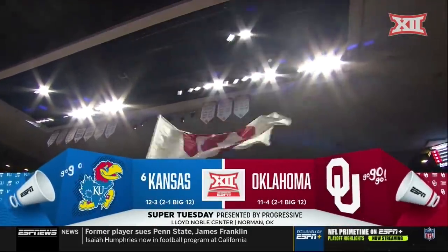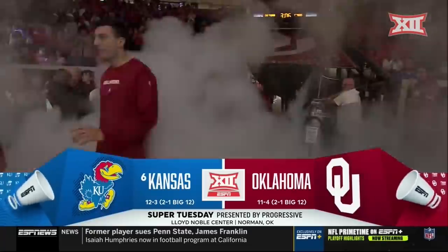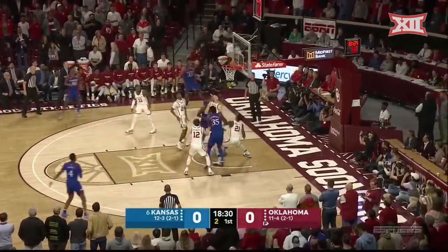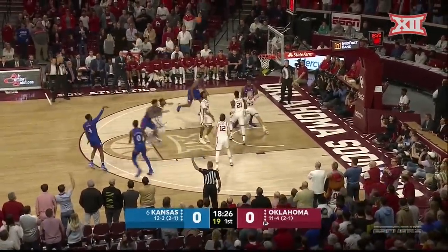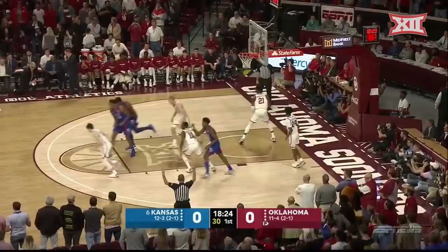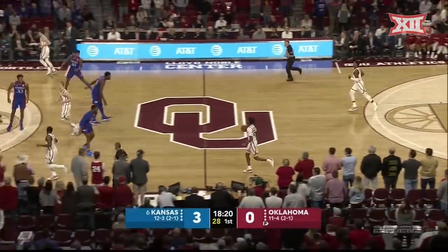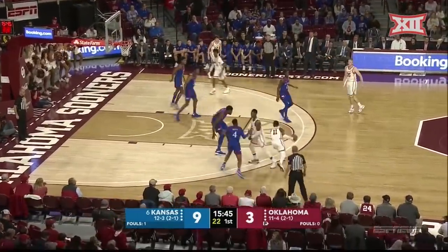It's the Oklahoma Sooners at 11-4 playing host to number six Kansas. That's a bouquet handoff. Garrett with a little floater. Garrett gets the rebound. Moss, straight up — got it. The transfer from Iowa able to knock it down, Isaiah Moss. Deeper on the defensive end to keep Kansas out of the lane, making them prove it from the outside.